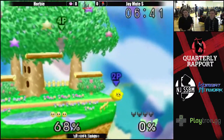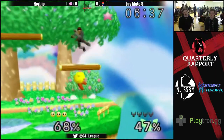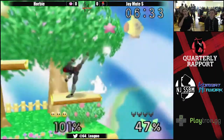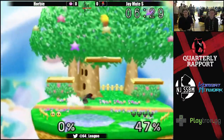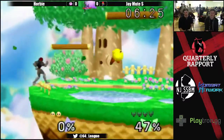Corby takes his first stock. And he gets the roll-in up tilt — classic — but the tech up smash, really great option. And the back throw does it. He's around 100%, that'll do it. Back air, back air.